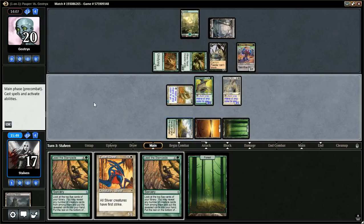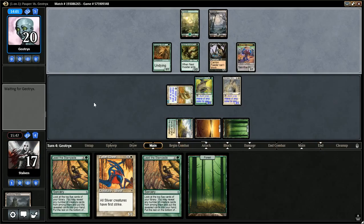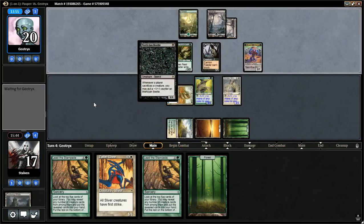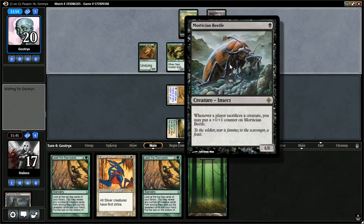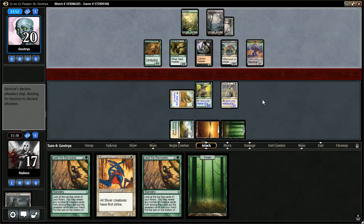Next turn I'll have seven mana to play with. I could even go double Lead the Stampede, though I'll probably just use one and see what I draw because I might want to play some of it. His Carnevore ability — whenever a player sacrifices a creature, you may put a plus one, plus one counter — so he's got a little strategy going on. It's pretty solid.